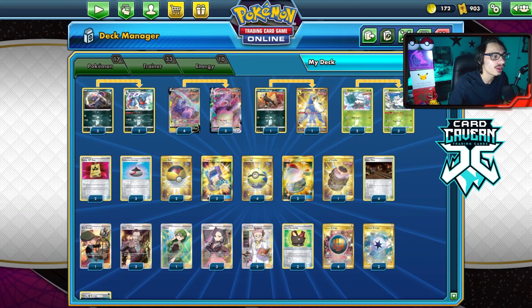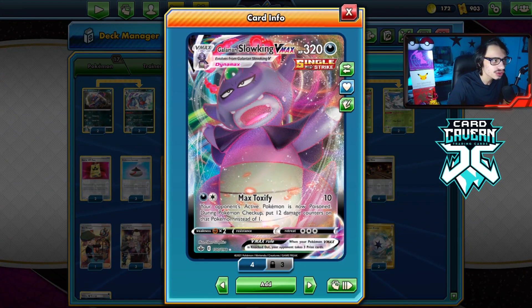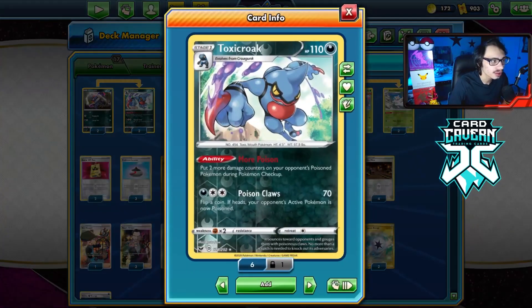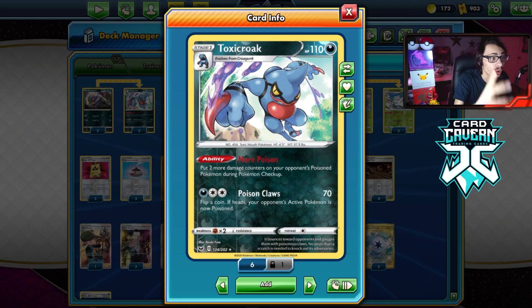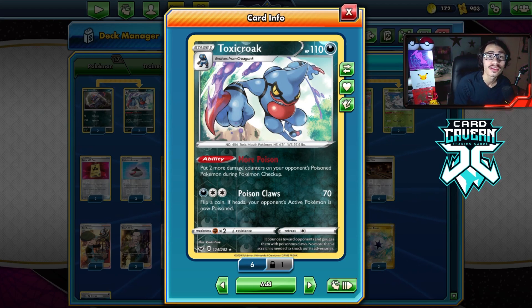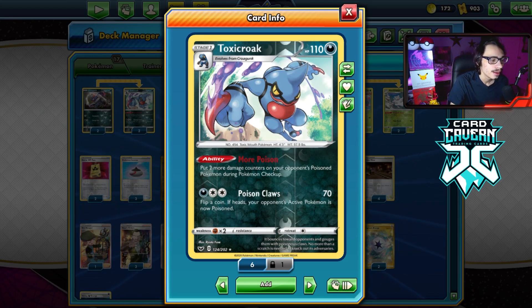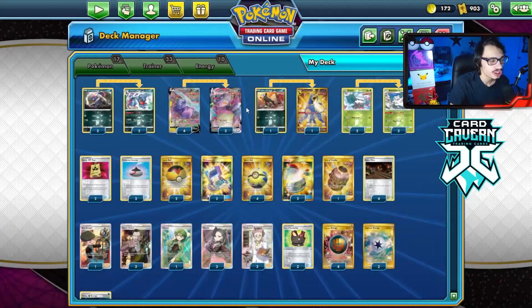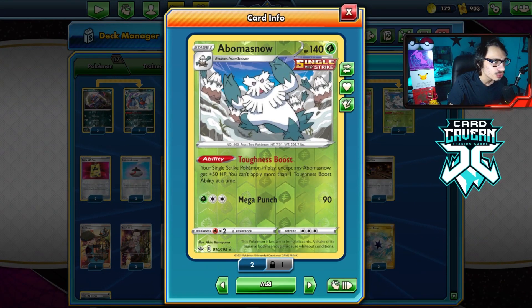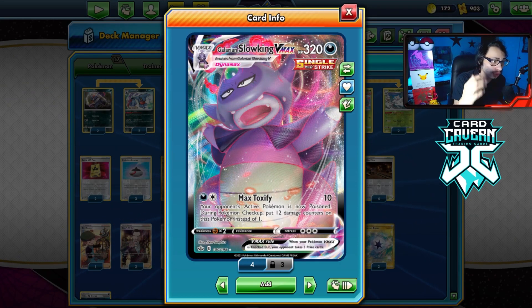Let's take a look at the list. This is my Galarian Slowking VMAX deck — I haven't looked at this card in a while and it's not bad; it still has a lot of tools. A big one is Toxicroak, allowing your poison damage to do 20 more damage. We're only playing a 2-2 line — you don't need more than one in play. Thanks to cards like Single Strike Energy and Poison, you're already going to be two-hit KOing most things anyway. Abomasnow is the big card though; being able to increase HP by 50 is super powerful and puts you out of range of big attacks.